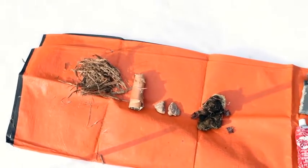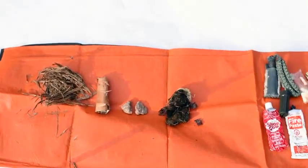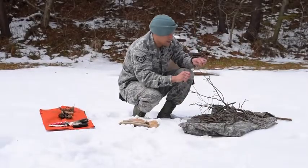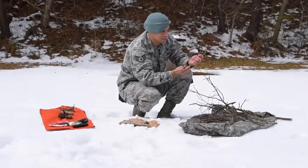The next thing you're gonna need is your three stages: your tinder, your kindling, and fuel. Once you have all those collected, you can go ahead and start preparing and building your fire, breaking those different sizes down.